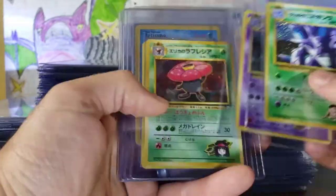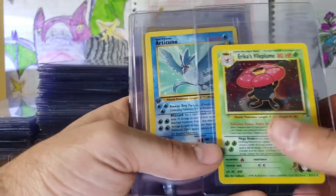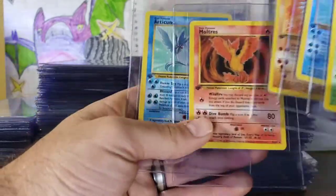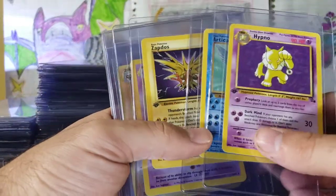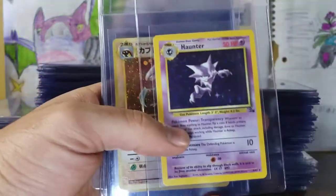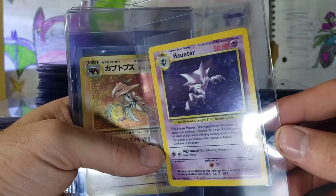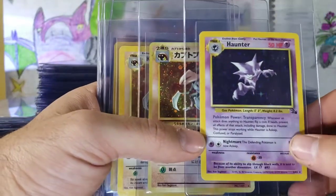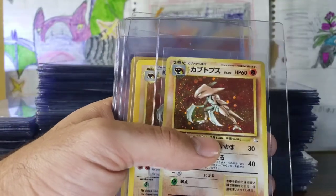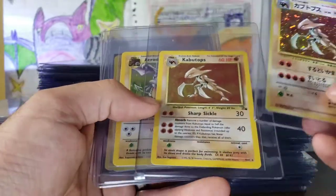So we have a Nidoking, Gengar, all different language. We have Gym Heroes Erika's Vileplume, first edition, non-holographic. Articuno, Voltorb, Moltres. More first edition — Hypno, Articuno, Zapdos. This card is perfect, I cannot wait to get this card graded. It looks stunning. I can't even believe this is a holographic rare Haunter Fossil. That evolution line — the Gengar is also holographic, and the Haunter is holographic. I just think that's mega cool.